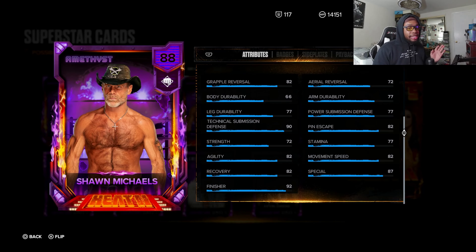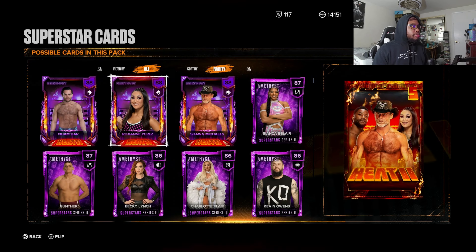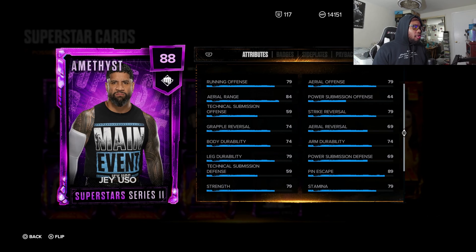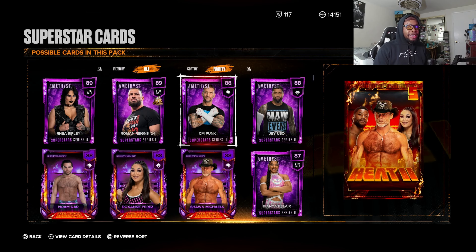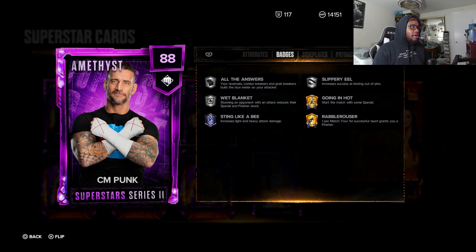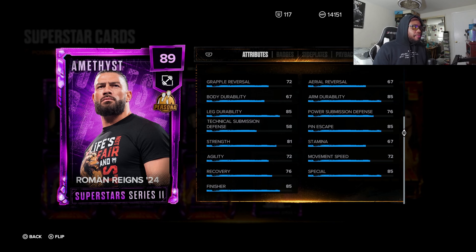Shawn Michaels with the Heat Series 2 — 92 finisher, badges are pretty cool. Roxanne looks pretty decent as well. The stats are much better now that we're in the Heat selection of the packs. I actually like how they're doing this. It gives me high hopes that we're going to be getting Galaxy Opal tier at a very fast rate — maybe much earlier than December or January.